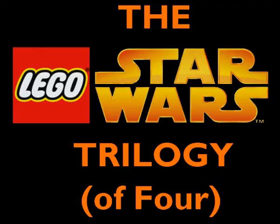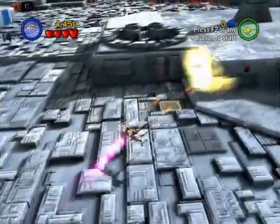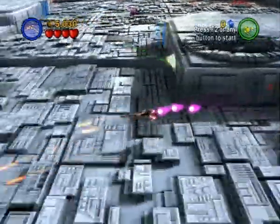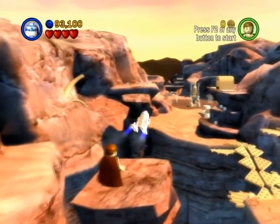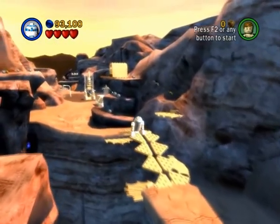Allow me to introduce you to a trilogy of four about a saga of six. Released in 2005, 2006, and 2011 respectively, the Lego Star Wars games take the plot of the Star Wars saga and add a healthy dollop of humour, and a raft of secrets, unlockables, minigames, and diversions, as well as some well-crafted levels based on the Star Wars universe itself. So, grab your lightsabers and get set up for your attack run, because we're playing Lego Star Wars.